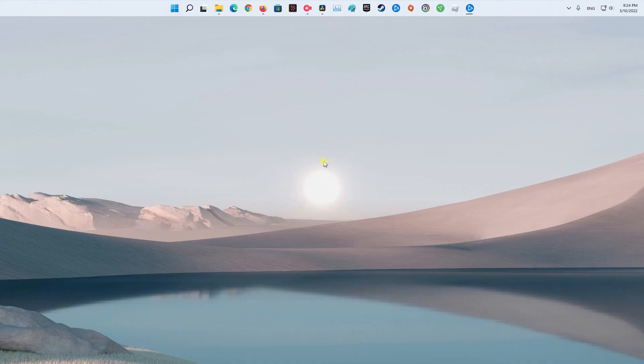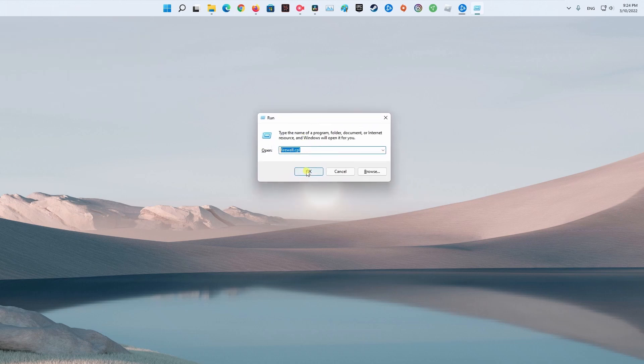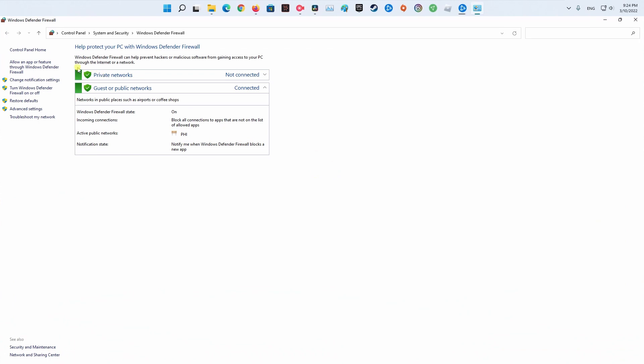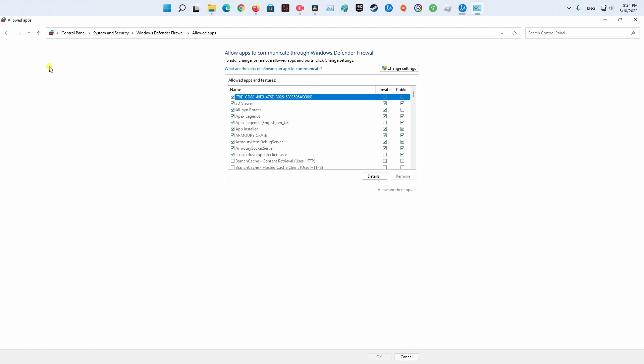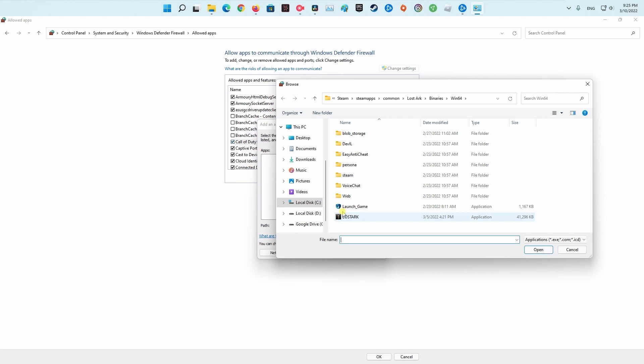Method 2: Allow an app through Windows Firewall. On your keyboard, press the Windows logo key and R at the same time to invoke the Run box. Then type firewall.cpl into the box and press Enter. In the window that pops up, click Allow an app or feature through Windows Defender Firewall. Browse through the list of allowed apps and features to see if Minecraft is included. If not, click Change Settings, then click Allow another app and follow the on-screen instructions to add Minecraft to the allowed apps list. Once completed, click OK. Launch the game once again and see if the error still appears. If it's still ongoing, please move on to the next method.